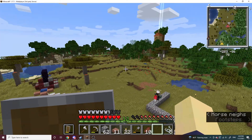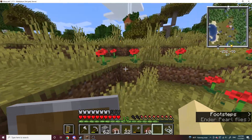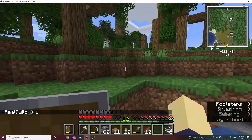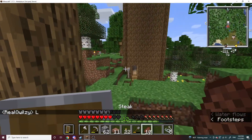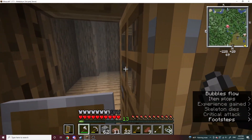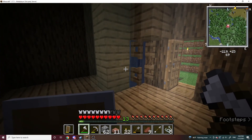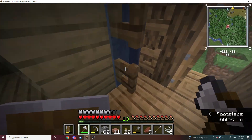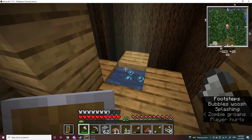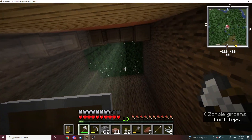Yeah, there's a horse there - that horse stays there. We're going to go to the Eggster's house. As you can see, I take damage in water - very little damage, it's very slow. So this is his house. There's not usually skeletons in front of it. But he has a water elevator up.